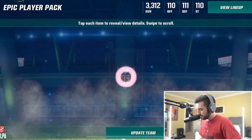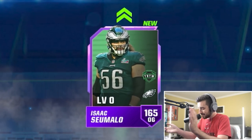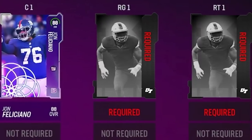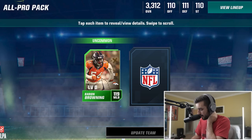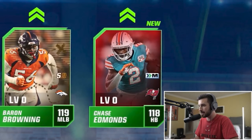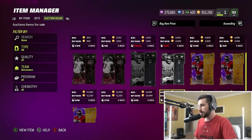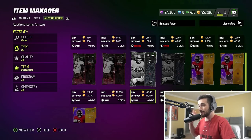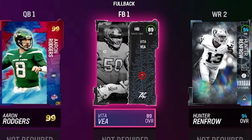We got another epic player pack - another offensive lineman! Isaac Sayamalo, but his best card is a gold anyway. One more pack gives us Aaron Browning again as a duplicate, and Chase Edmonds, another running back not in the game. So we get another Buccaneers running back. I could add Leonard Fournette, but I want to add Vita Vea and put him at fullback - we're going to have an absolute tank on the field.